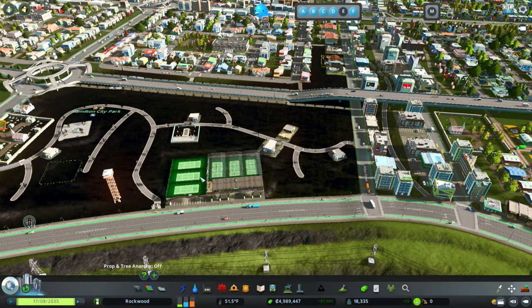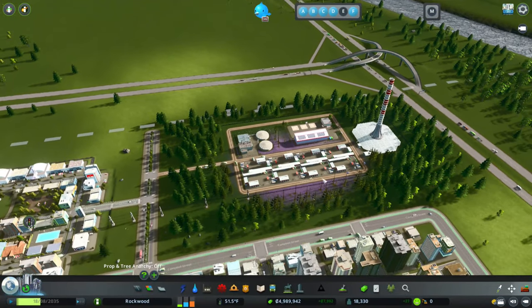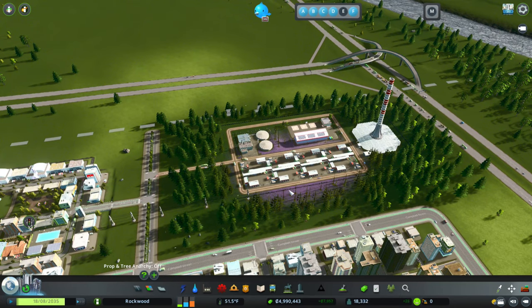On top of the watchtower, I went ahead and put in a fire helicopter depot. I created a new service center over here. We were having some trash issues, so I created another service center on the opposite end of the city with some recycle centers, and then put in a new updated inland water treatment plant and a new solar updraft tower.